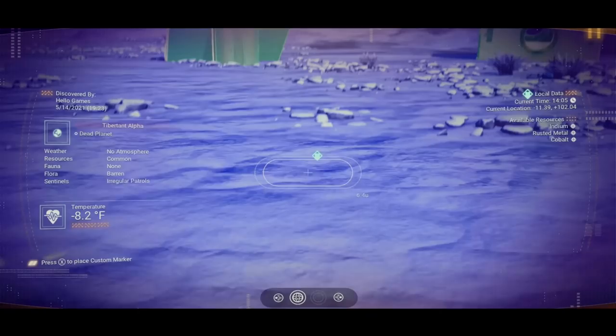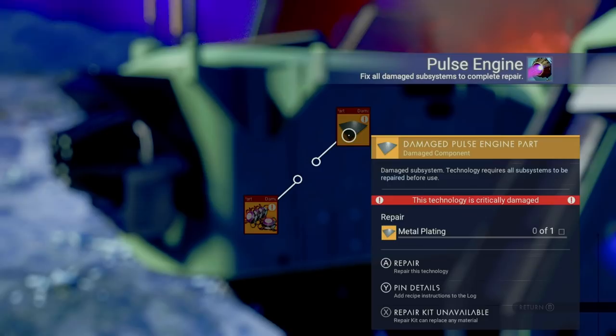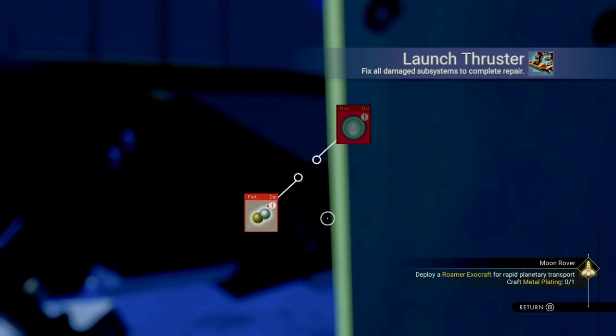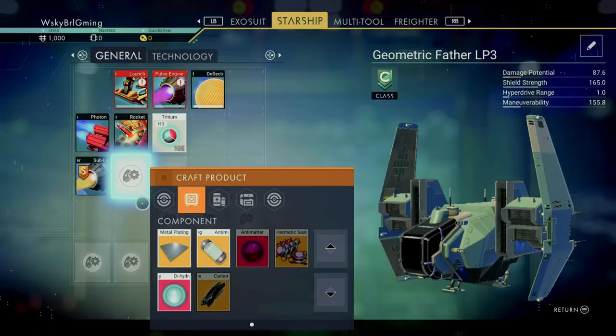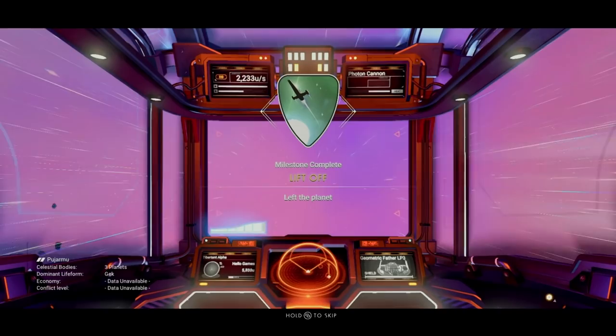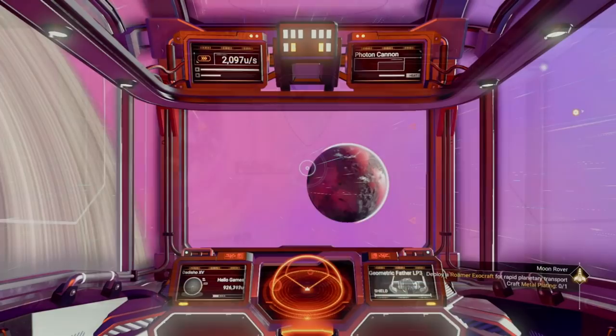To get that bucket off the ground, you'll need to repair a couple items on your ship. For the Pulse Engine, you'll need one Hermetic Seal and one Metal Plating. You can put 30 of your Condensed Carbon to good use to craft the Hermetic Seal. The Launch Thruster will use the dihydrogen jelly you crafted, as well as 50 Pure Ferrite. You don't need a hyperdrive to take off, but you're going to want to repair it once you hit the space station — you'll need one microprocessor and 125 chromatic metal. Once you exit the atmosphere, you'll earn another milestone for liftoff, as well as more rewards to claim.